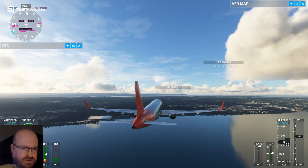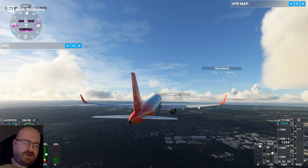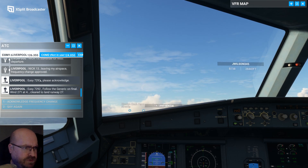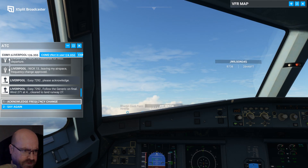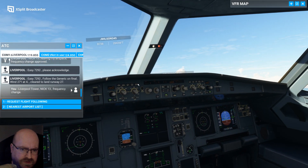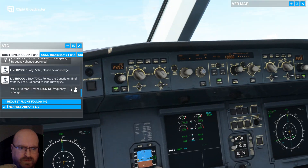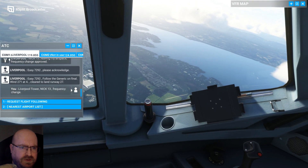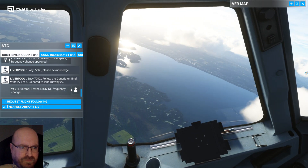We start to increase altitude and pull up a little bit, and at this point we can switch to the autopilot. Let me just check my traffic control. Liverpool Tower, Nick One-Tree, frequency change. Okay, so now the key thing: we've set 13,000 feet, we already have the route mapped out with the green line which I planned before the flight. The big thing we need to do now is hit the autopilot button — bang — and through the miracles of modern technology it's going to automatically take us along that flight path.